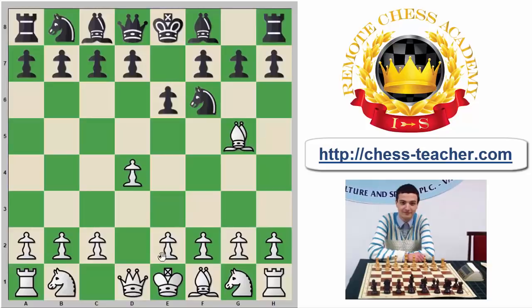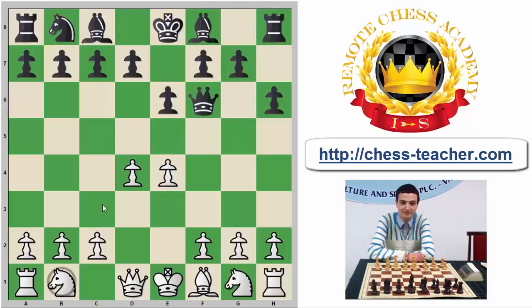If you see e6, remember that Black will attempt to counter you, he will attempt to challenge you in all sorts of different ways. Unfortunately, I don't believe that this is going to work, at least not in the way it should be. So here's a good example of how this happens.